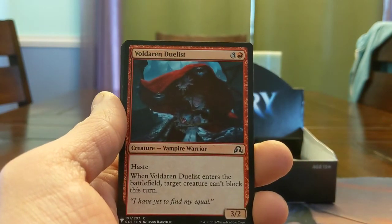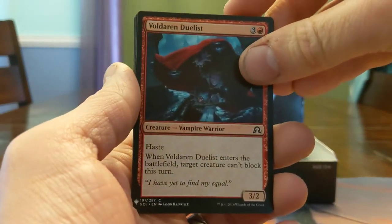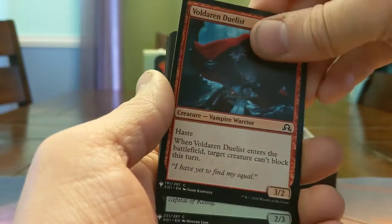Welderian Duelist — 4 mana 3/2, when it enters the battlefield you falter something, it can't block this turn. 4-mana 3/2 with haste, it's a little expensive, but tapping down a thing can push through a bunch of damage if you're in the right spot.